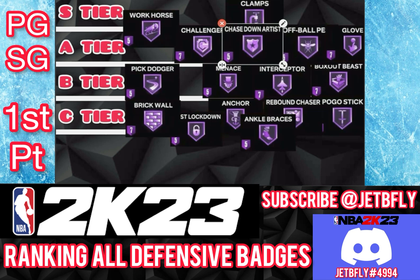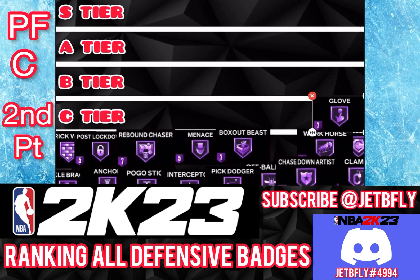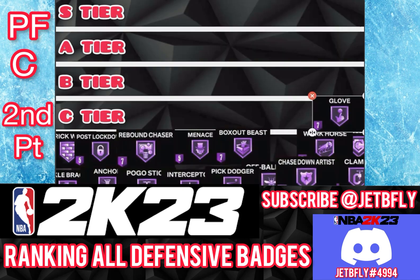Now I'm about to rank the badges for the big. The first badge is Glove, and I'm going to put Glove on C tier. As a big, you're not really supposed to be picking that many pockets. If you're a 6'9 or 6'10 build, go right ahead. But if you're a real big, Glove is not really going to help you. You should be conserving your energy to play defense down in the paint. So I'm putting Glove on C tier.